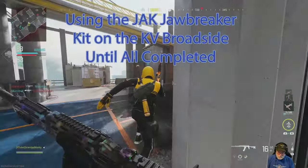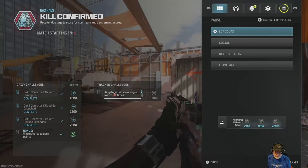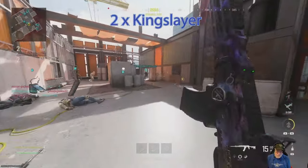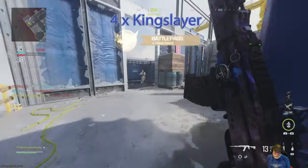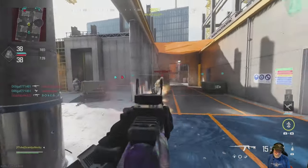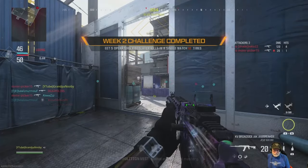Now I switched to the GAC Jawbreaker attachment on the KV — it's more like an AR. I don't need to show every time I kill the King five times since it just happens during the game. One thing I do is off the bell, run out there and get somebody — because it's likely that person's going to be the King, especially if they're forward. Look how far you can shoot this thing — like an AR/SMG/shotgun hybrid. There's a fourth kill, and there's the fifth Kingslayer.